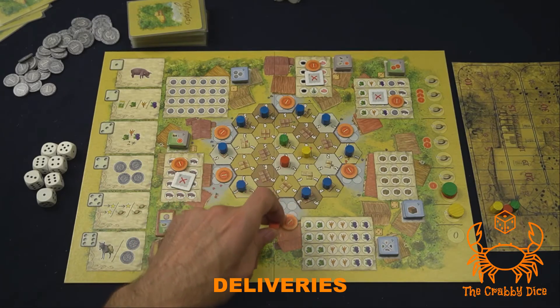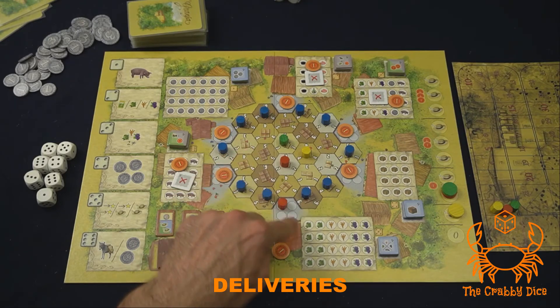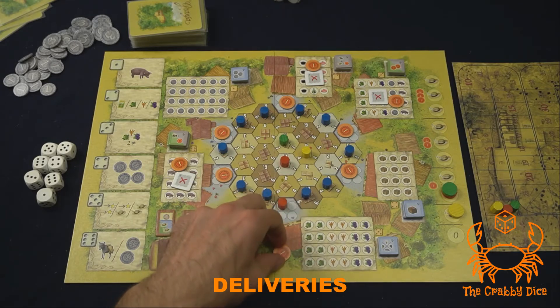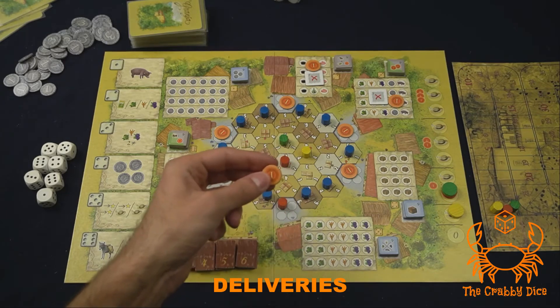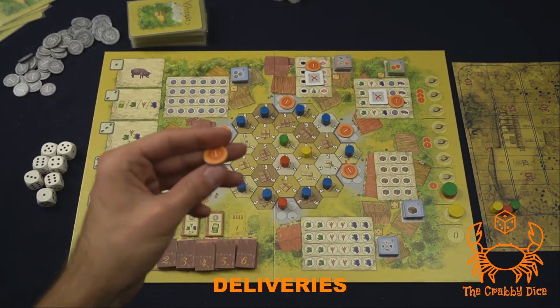Another benefit for clearing a whole row: first, you get to take your tokens back. Second, you get to place your token on the gray section associated with that craft building — indicating you can't fill it up again. If there was a victory point there, you get to keep the chip, so the first person to finish any craft building gets an extra point.